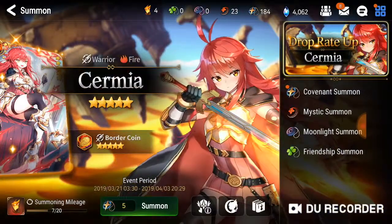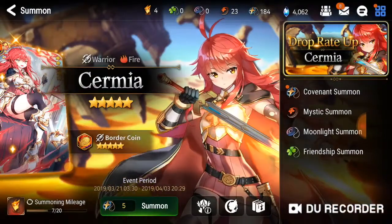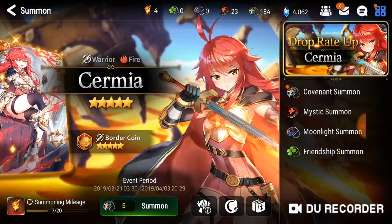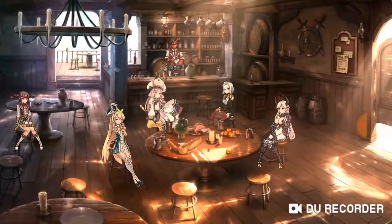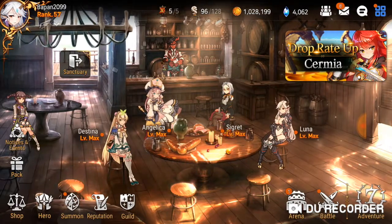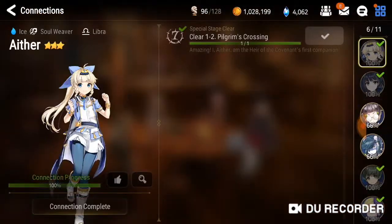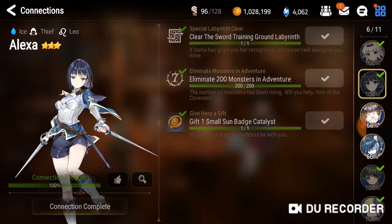You can collect characters by summoning, or you can also collect characters by doing quests from Connections. I've already collected some of them — you can simply collect them by completing these quests.